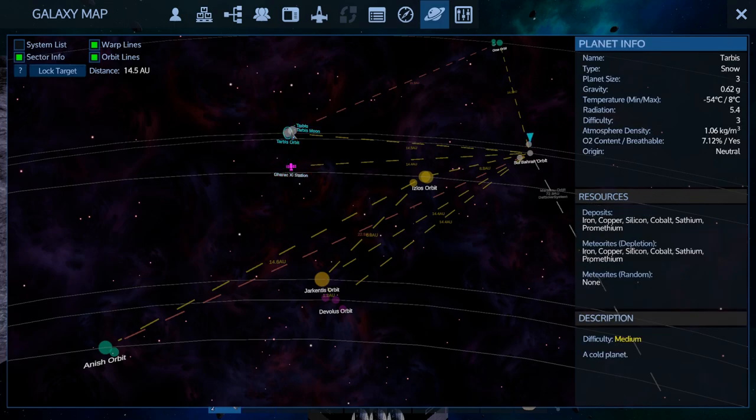I'm thinking we go here because it has Sapphium on the planet - iron, copper, silicone, cobalt, Sapphium, Promethium - wow, that's pretty uber. Difficulty three though, it's breathable. Origin neutral, planet size three.